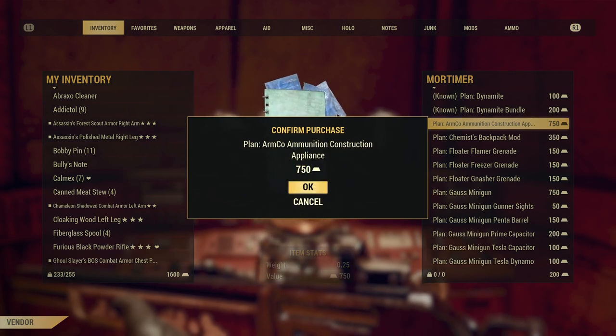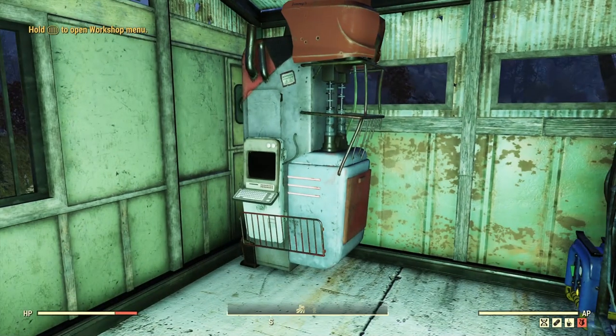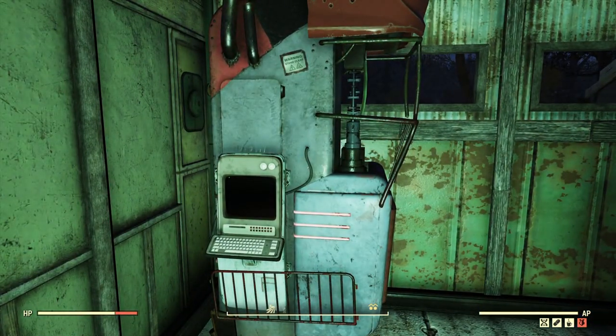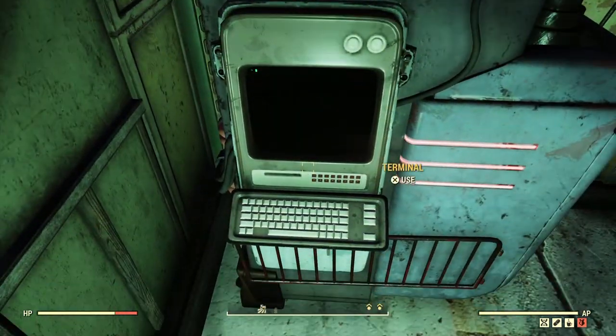You can build it in your homestead, in your base. You find it under the Resources tab — the same tab we've been using to build our electron collectors and fertilizer producers. That's where you go to find it.